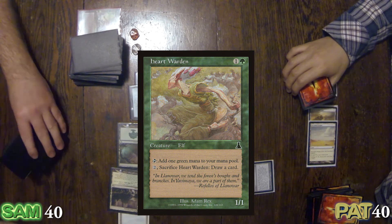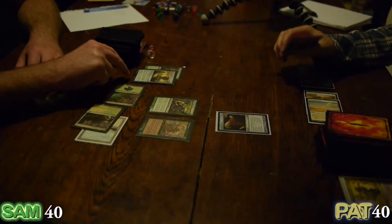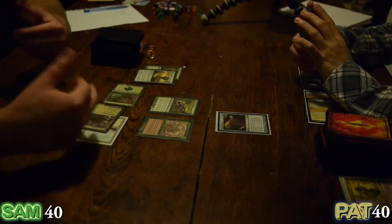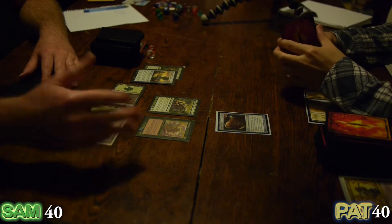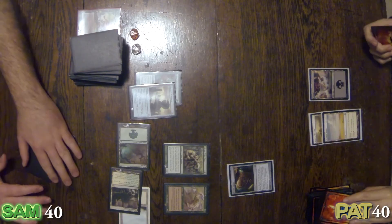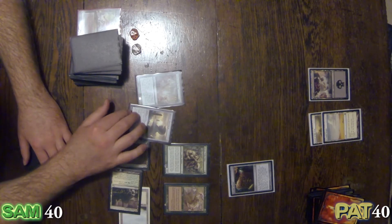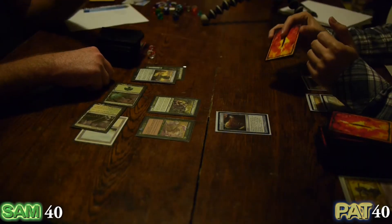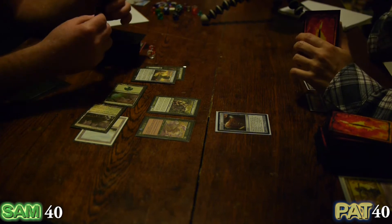Out comes Heartwarden. She'll come out and trigger plus two plus two, just to make him intimidated. Yeah, very intimidated. Go. Cream of the Crop's been triggering. You did it with Heartwarden? Alright, I'll do it with Heartwarden. Do the cream.